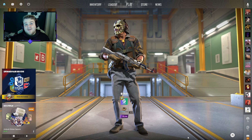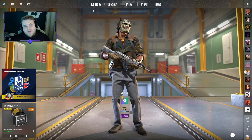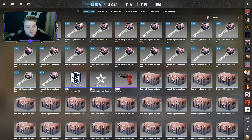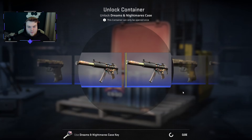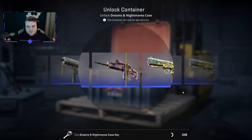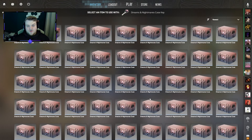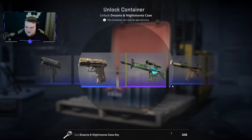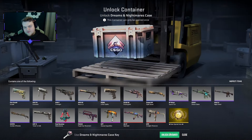Welcome back to another case opening. I asked you guys to vote on the poll a week ago for which cases you want to see me open, and by the title the Dreams and Nightmares case won by quite a big margin. So we're going to open a hundred of these today to see what we can get and get straight into it. The goal would be getting a Gamma Doppler Butterfly Knife in Emerald - that would be an insane pull. More realistically, a Falchion or a Butterfly Knife would be the best options.